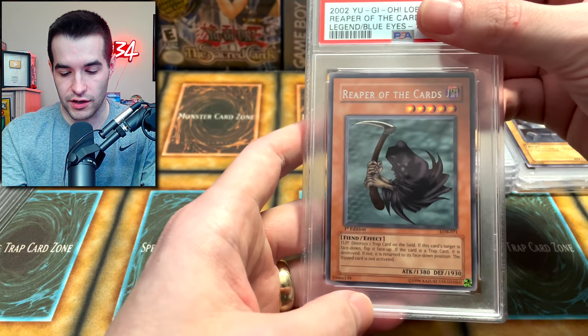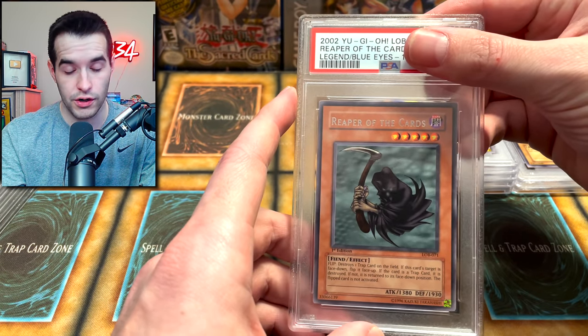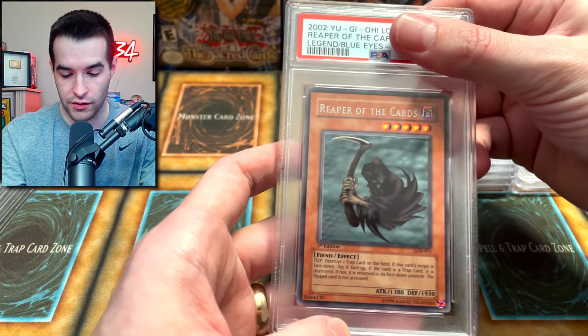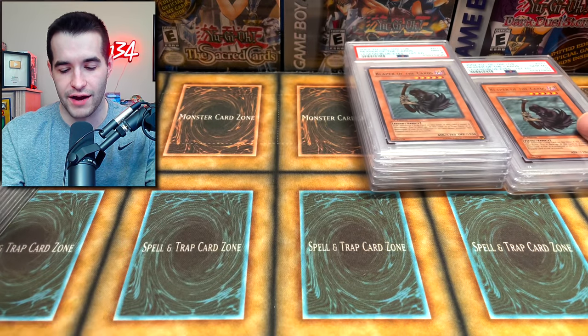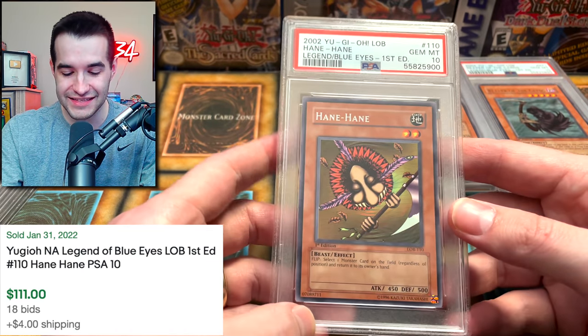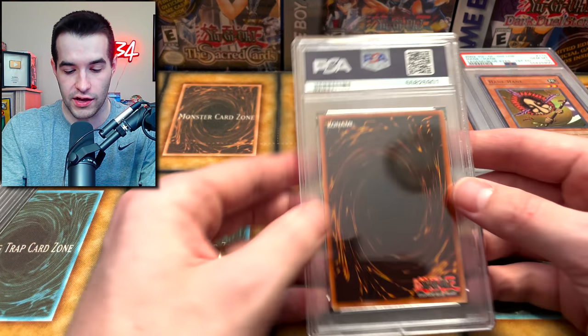A lot of Mint 9s. We've got a Reaper of the Cards — very cool card. And another Mint 9. Then a Gem Mint 10 on the second Reaper of the Cards! If we have doubles, we're getting like a 9 and a 10. Gem Mint 10 again — we will take that. Maybe we should just not even cover up these rares because there's going to be a lot of them.